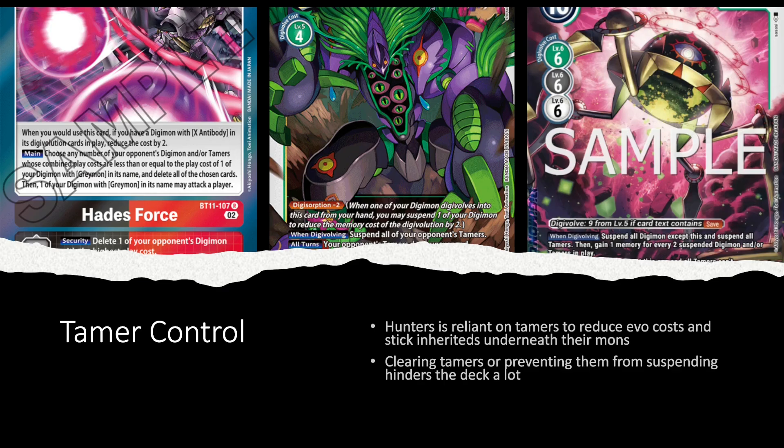The next point is tamer control — this one seems obvious. Similar to Crossheart, other Digicross decks, Hunters is really reliant on their tamers not only for bonus effects at the start of the turn — Tagiru is a memory tamer, Taiki lets you draw, Yuu lets you gain memory — but also to reduce the evo cost of their Digimon. All their tamers basically say: when you would digivolve into a Digimon with Save, you can suspend that tamer to stick an inherited underneath it and reduce the cost by one.